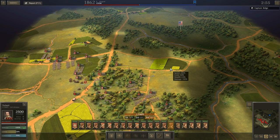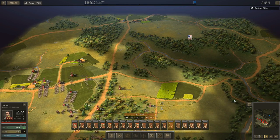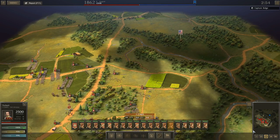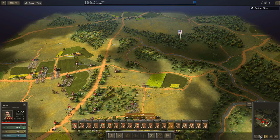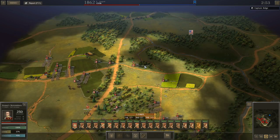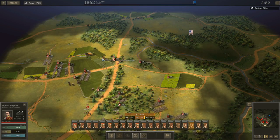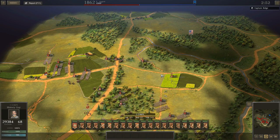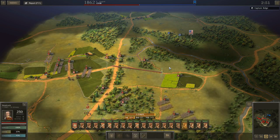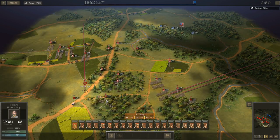Hello everybody, the History Guy here. Enough of you commented on my video playing on Cedar Mountain that I should have pressed the attack and destroyed his army, that I thought I would see what would happen if I did that. So I'm going to try to recreate the attack as best I can, recognizing that the enemy often does something very different even when you do the exact same thing. This time I will press the attack and see what happens.